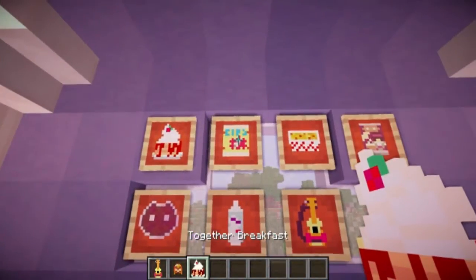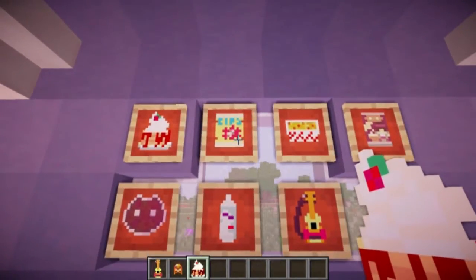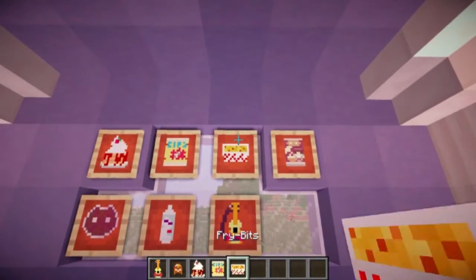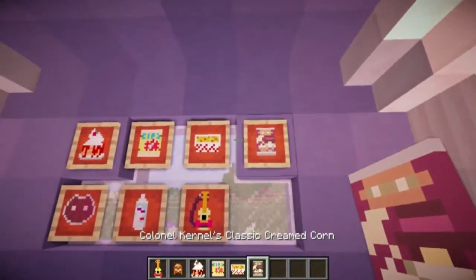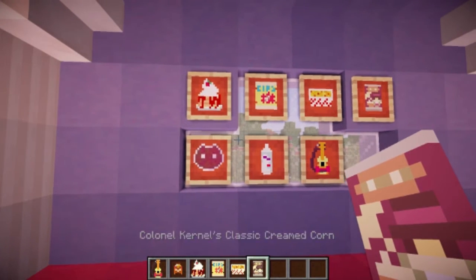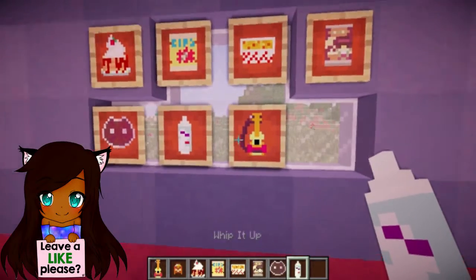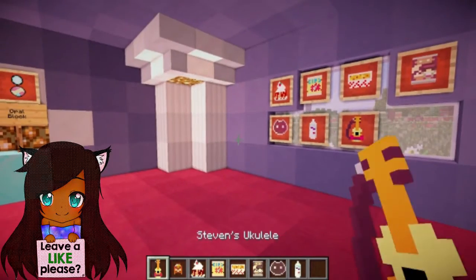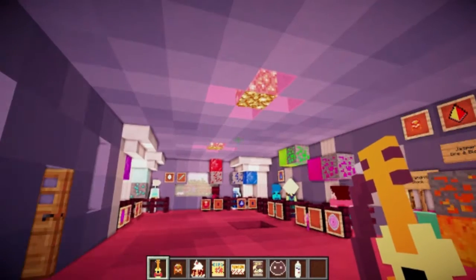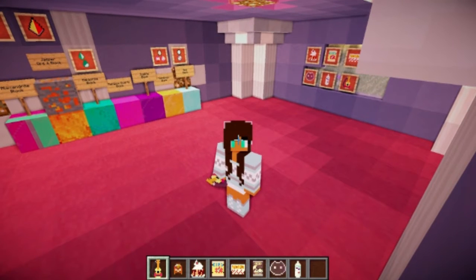Here's some Together Breakfast — it's so cute, the little picture. Here's some Chaps, some Privates, and Colonial Colonel's Classic Creamed Corn. Cookie Cat — my fave. And here's some Whip It Up. And this is Steven's ukulele, and when you right-click or left-click it — for me it's left-click — it does this.